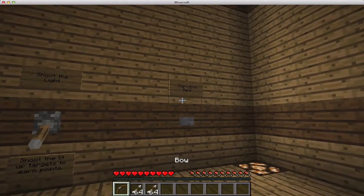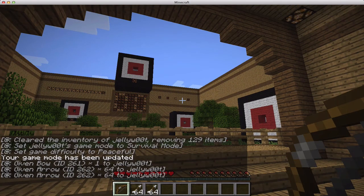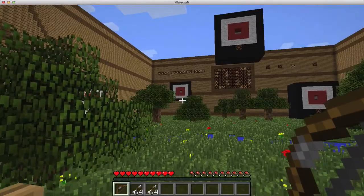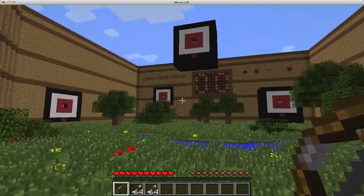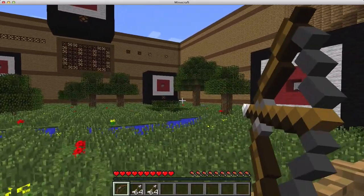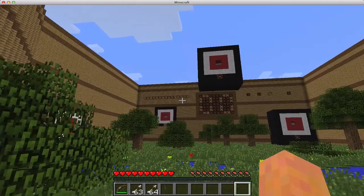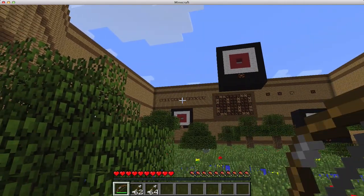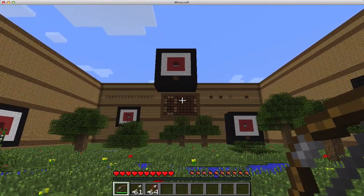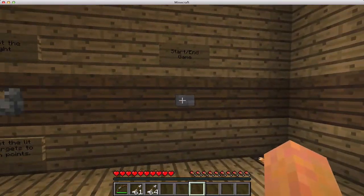Shoot the light is pretty cool. Basically what it does, it goes into a randomizer and the randomizer picks one of the six targets to light up and tells you which one you need to shoot. Sometimes it takes a second for the first one to be chosen. That light lit up there means the squirrel is the one that needs to be hit — and of course it is. We already missed that one, on to the next. Let's see if I can get at least one point in this game. I got that point, and now it's switched over to the squirrel again. That's the game — pretty fun.